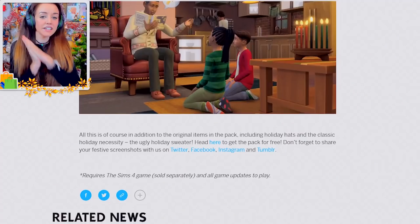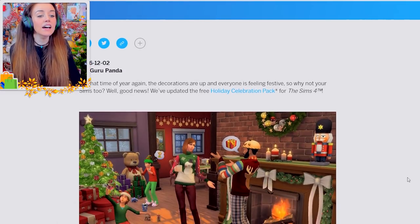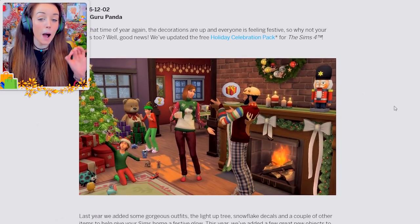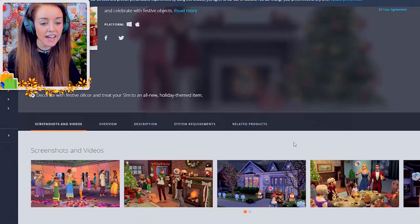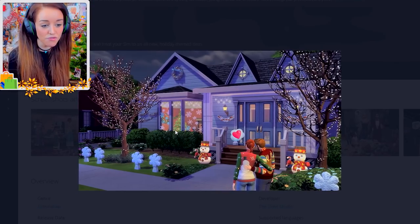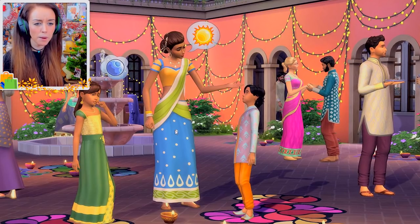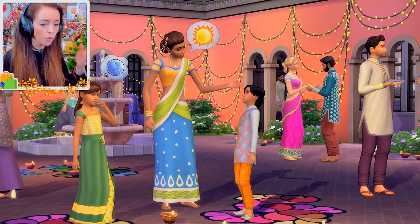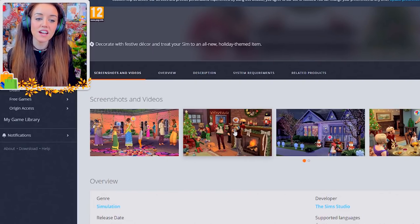Sorry if I sound a little nasal — I'm a bit full of cold. To kick off, I want to point out that EA actually has its own Christmassy seasonal pack called the Holiday Celebration Pack for The Sims 4, and it is absolutely free. If you're worried about modding your game, you can still get a very Christmassy game just by downloading the official EA one from Origin.